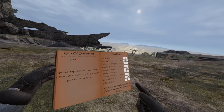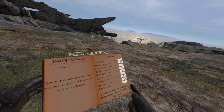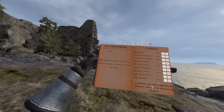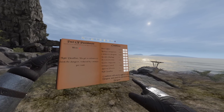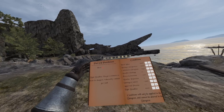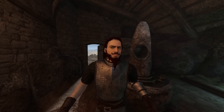Routine Inspection means you cannot bring weapons or spells into the dungeon — rank two means no weapons and no spells, rank one is just no weapons. There's also Tight Deadline, which gives you 10 minutes to finish the dungeon, reduced by one minute per rank. So you can make it super hard for yourself. If you're looking for a new challenge or a more roguelike experience in the dungeon, the Pact of Punishment is fantastic.